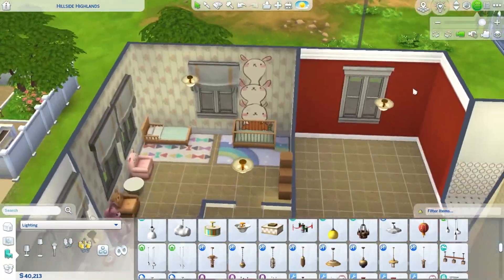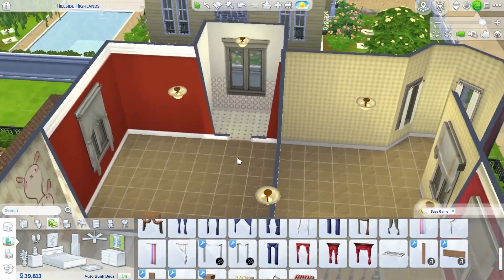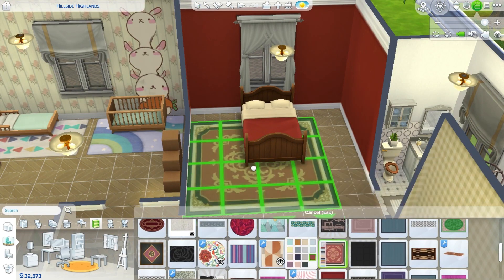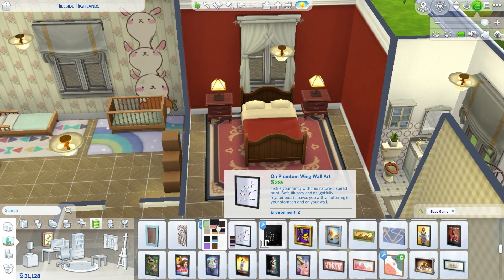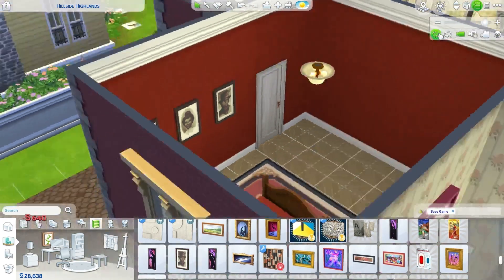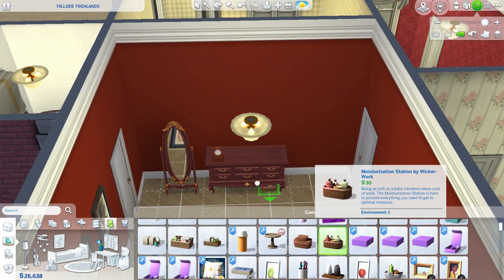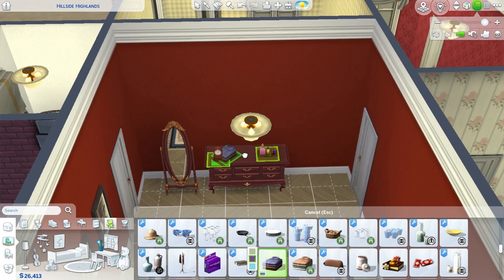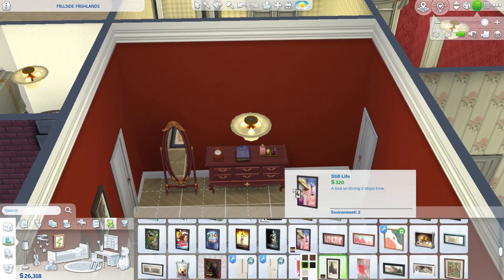This super red room with the ensuite bathroom is going to be the primary bedroom for the parents. I just kept everything red and it looks like a very traditional bedroom. They have a full bath, and I use the Jerry pictures to pretend to be family portrait pictures. I put in a dresser, a mirror, and a few clutter items — I don't do a lot of clutter items, I just don't really like clutter.